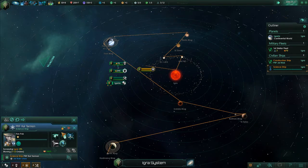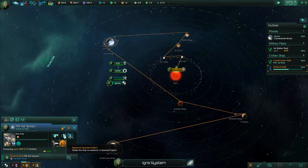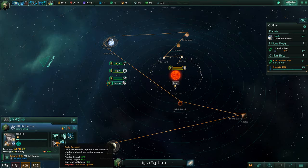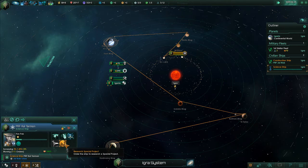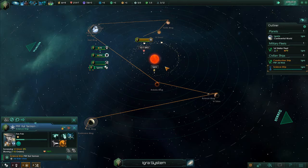While we're doing that, you'll see you have a bunch of different options: you can survey, research anomaly, or change fleet stance. This one is set to evasive, so if we run into any hostile forces they'll try to run away. You can also assist research — basically put two science ships together and they'll increase output while researching on different planets. And then you have special projects, which will pop up with a dialogue and show up in the situation log.